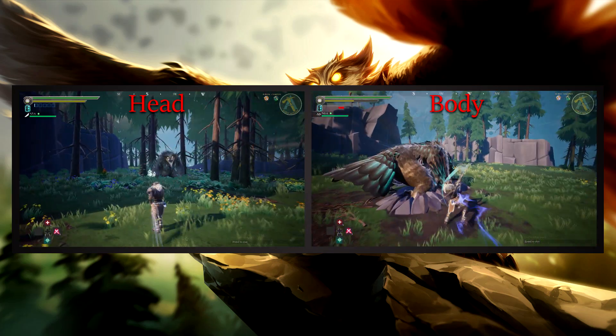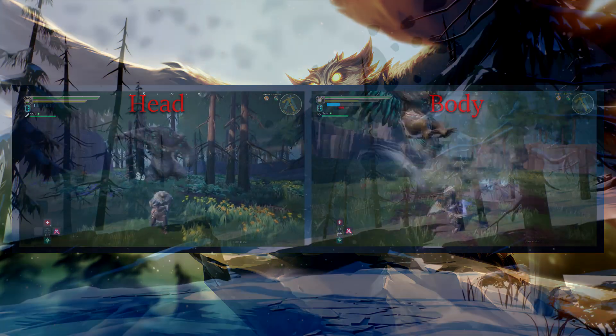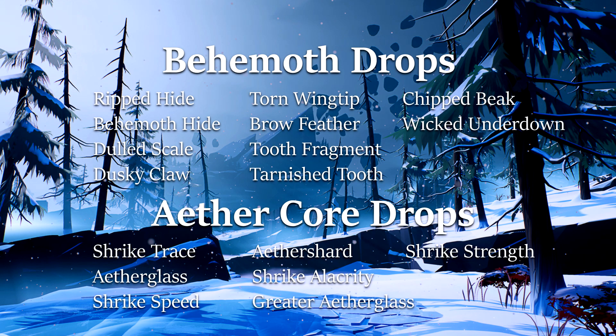Breaking the head twice will give the possibility to drop Chipped Beak. As of version 0.2.6, here's the list of all the items you can get after slaying Shrike.